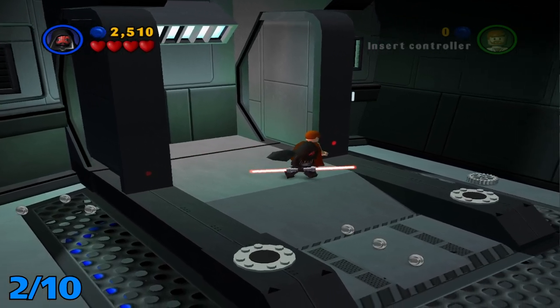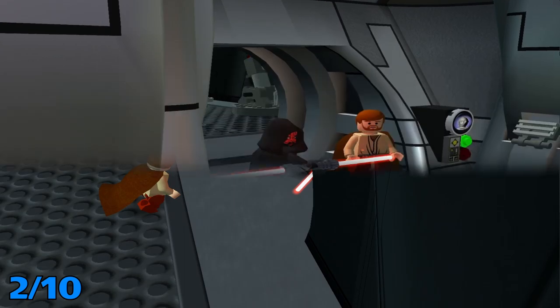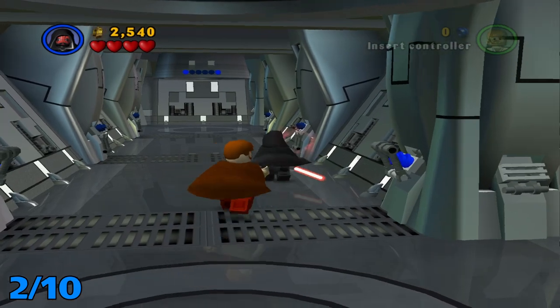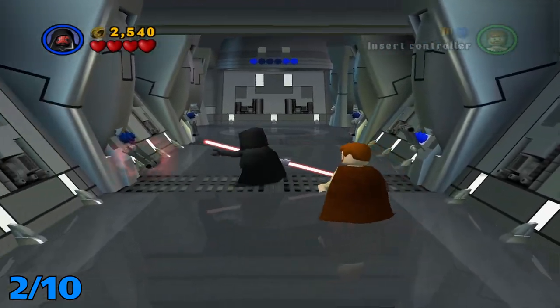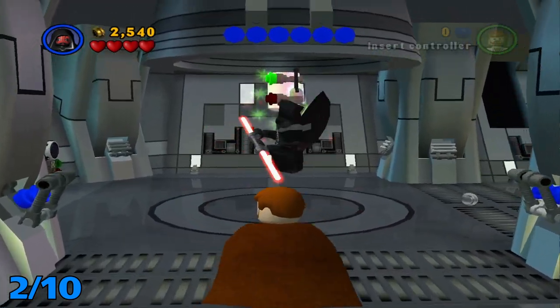From here, we're gonna want to head out. In this hallway, you're gonna see these little lever things — you want to make sure you switch all of those up. And the second minikit should be right here in the middle of the hallway.